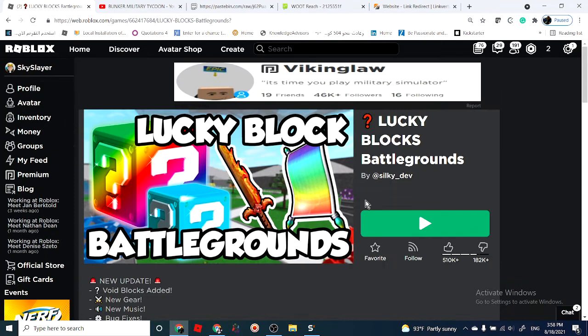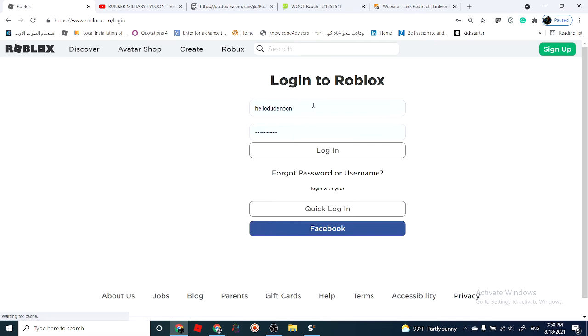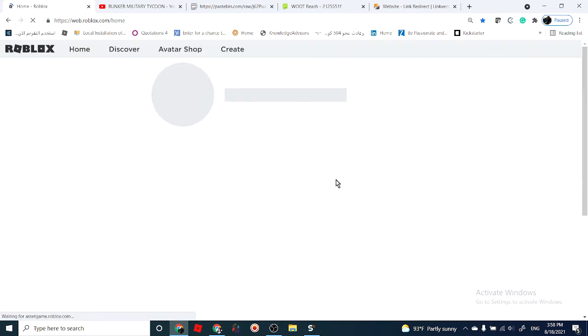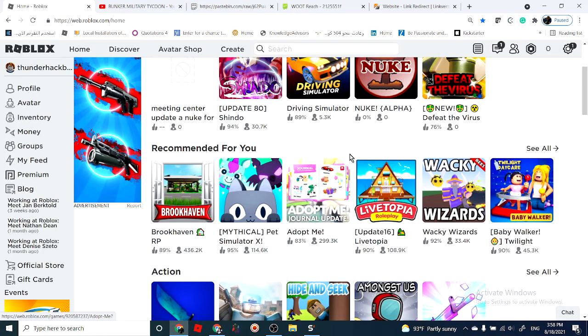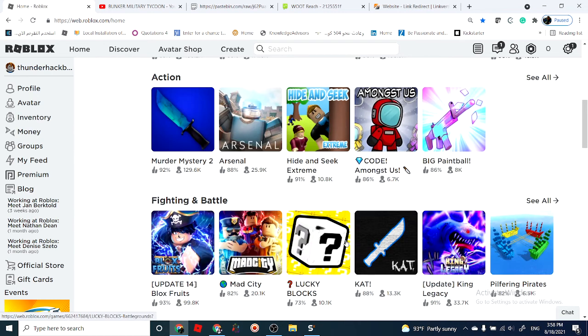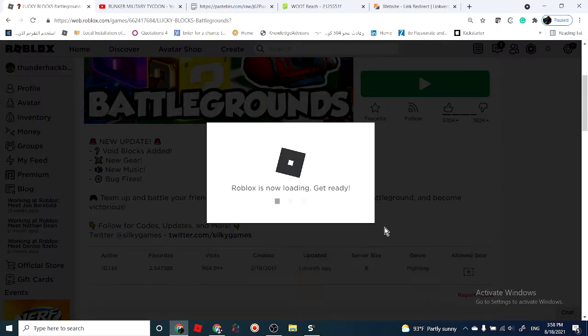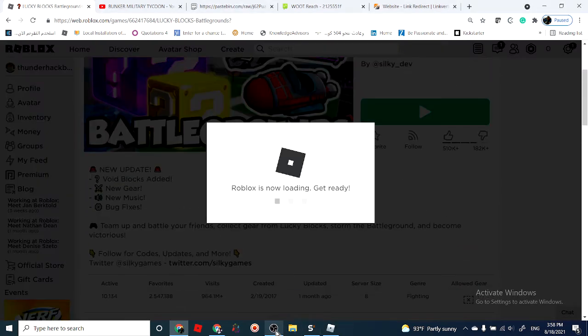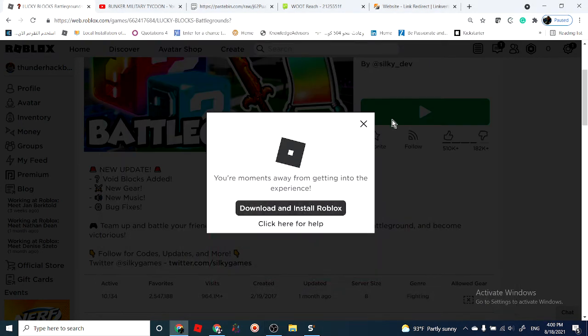Why is it not working? Let's try another account. Okay, let's do Lucky Blocks again. Okay, the teams and Robux features aren't working, but that's okay.